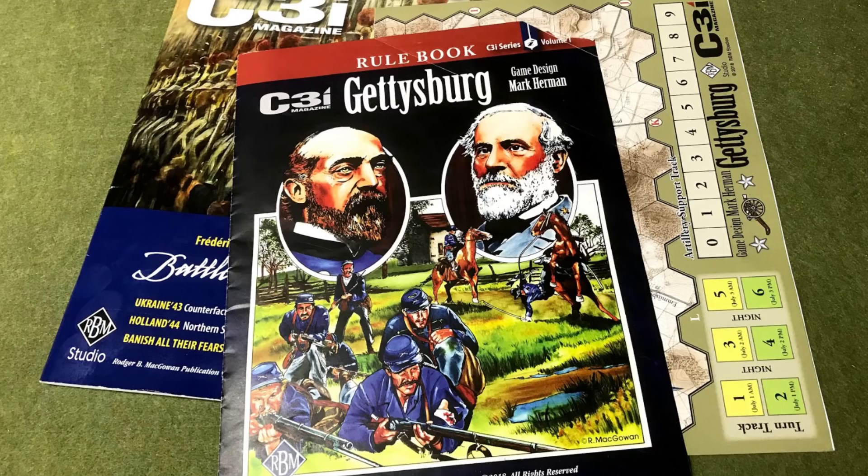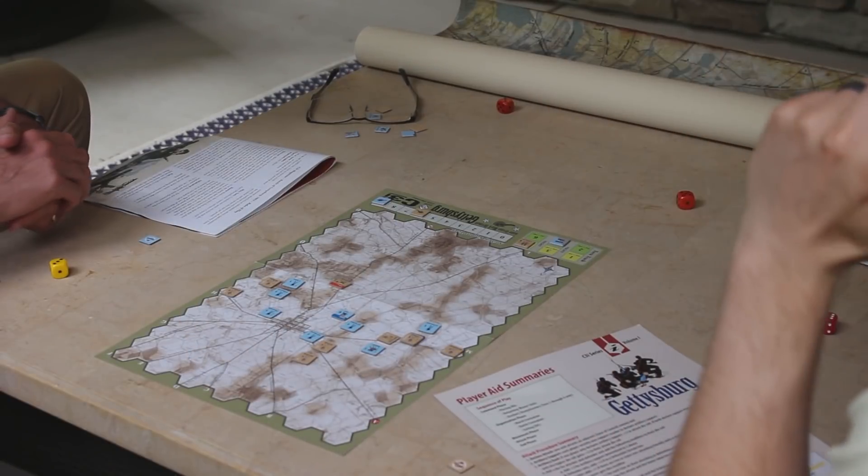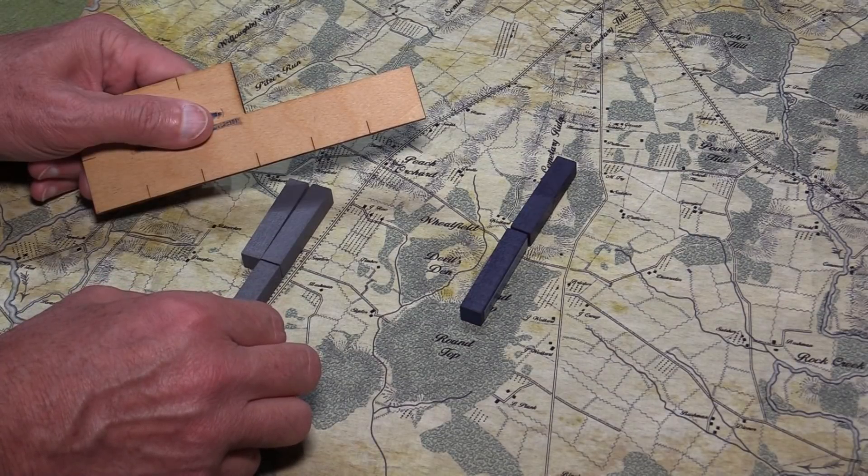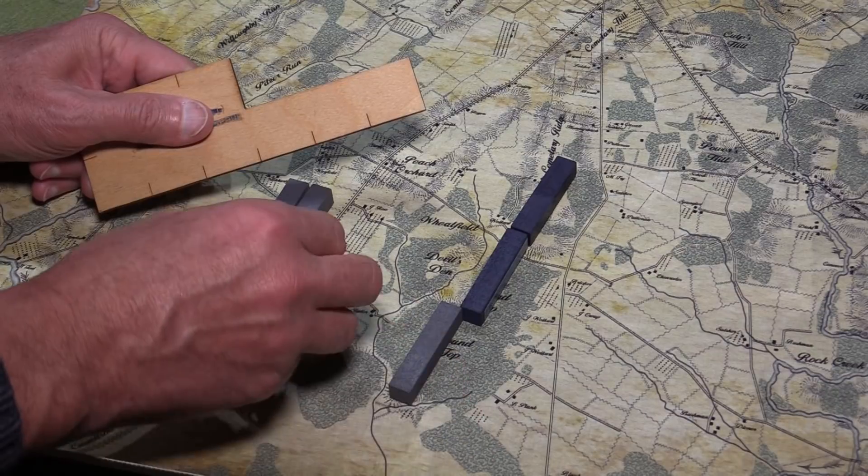We previously reviewed Mark Herman's Gettysburg game from C3i Magazine. This is a really interesting contrast, because the Herman game is a hex-based game — the movement is very rigid, very chess-like. When you play Pub Battles covering the same battle of Gettysburg, the rules are very different but equally simple, and the movement is much more free-flowing and free-wheeling, providing a totally different game experience. The movement in Pub Battles lends itself to feeling more aggressive — there's something about moving these pieces up the hill to attack that feels more kinetic. There's a lot of combat in the Gettysburg Pub Battles game.